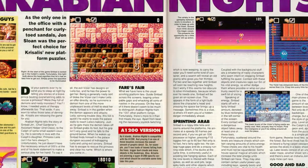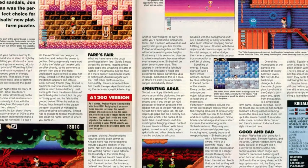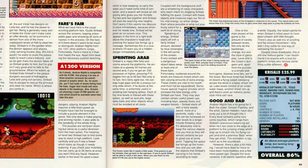CU Amiga gave a 90% score to the CD32 version, and in their review of the original version they write: "On the face of it there doesn't seem to be much to distinguish Arabian Nights from the 1001 other platform romps. Fortunately, there is more to it than first meets the eye. Apart from beating the necessary joystick twitching dangers, playing Arabian Nights requires a little brain power, as Chrysalis have had the foresight to include a puzzle element in the game."